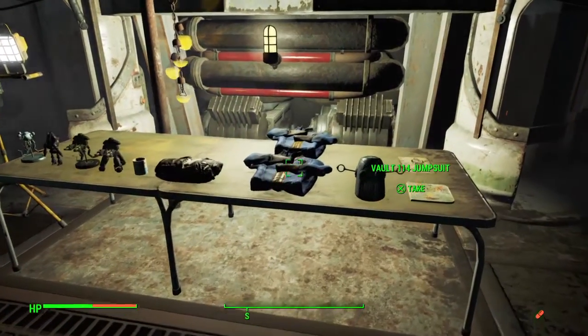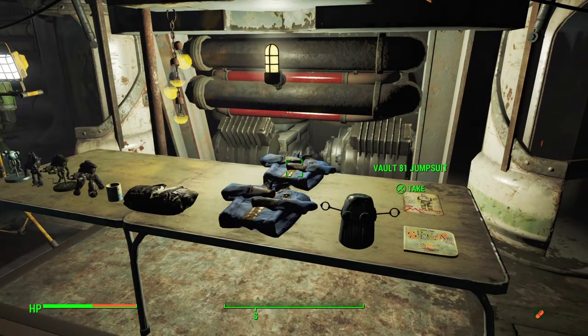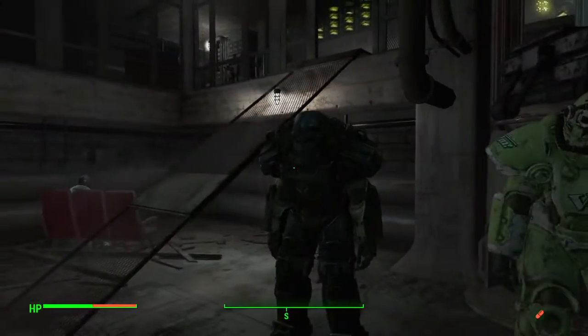This is a Vault 114 jumpsuit and that is a Vault 81 jumpsuit. I found this at like a meat factory — I had to kill some lady for it. And then I have Vim Power Armor here.